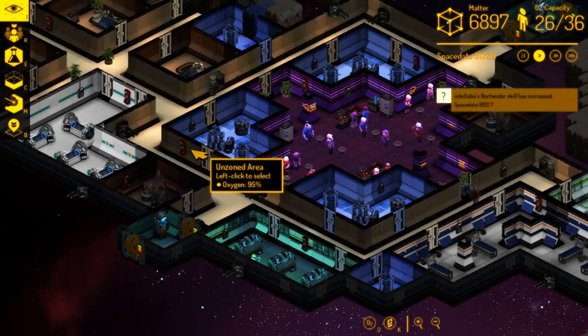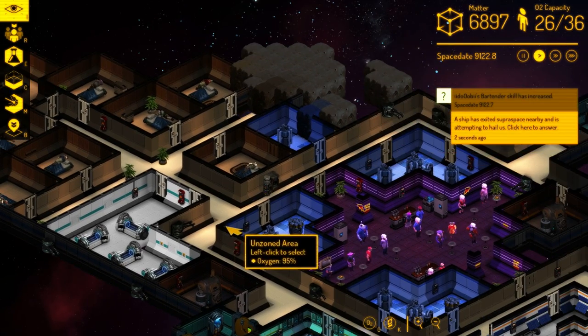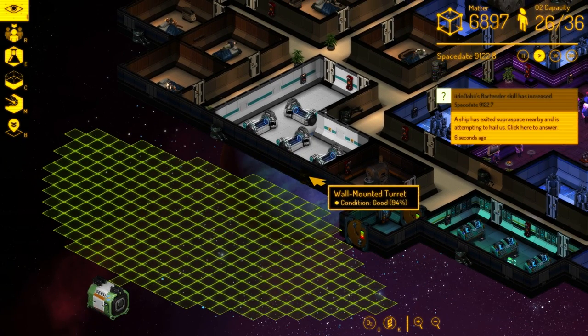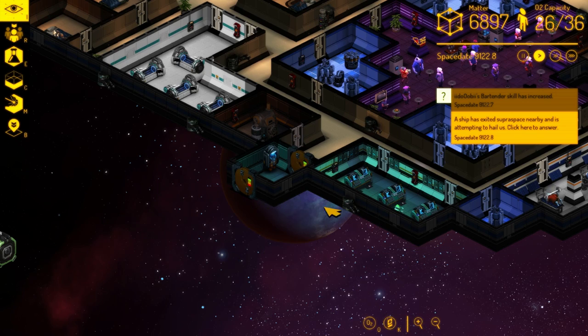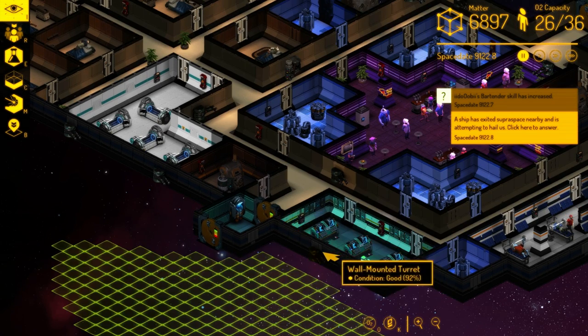One of the other things we added is defense turrets. You can build these both inside and outside your base. When you hover over them they'll show their field of fire, and we've got them strategically positioned right by our airlock, so any hostile raiders coming through will have to deal with them first.